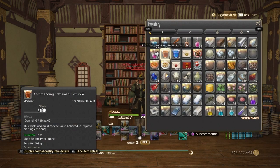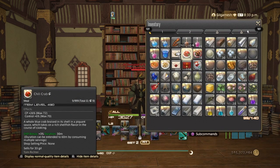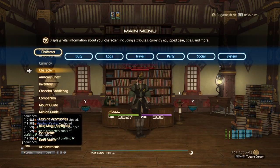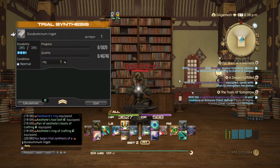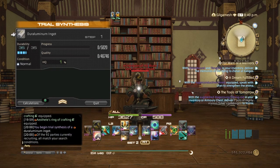We're going to use the control syrup and the high quality chili crab. So now we have 588 CP, 2623 craftsmanship, and 2630 control. Without the specialist, for high quality materials, that will give you 15,582. Which means our Byregot's, for my stats, are going to hit for 15,190.